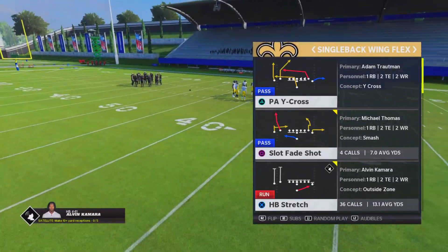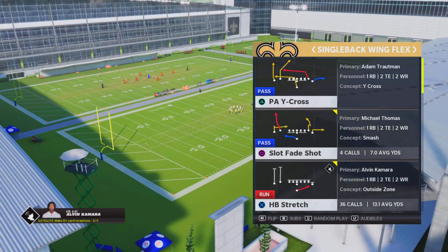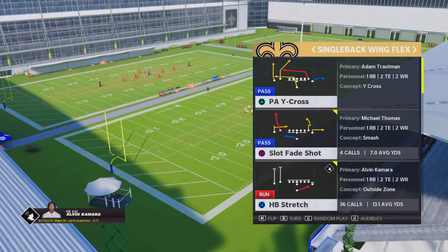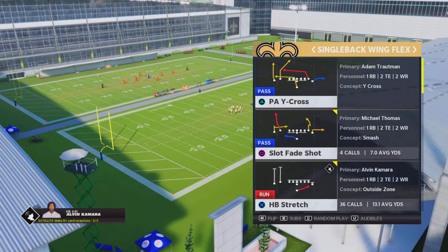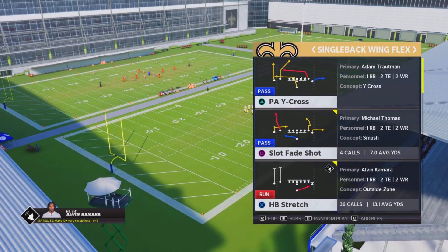In today's video, the formation we're going to be in is Single Back Wing Flex. Now with this formation, the passing is elite and the run is elite. So it's not one of those balance schemes where they're both mid and together they're great — both the passing and the run game is elite.